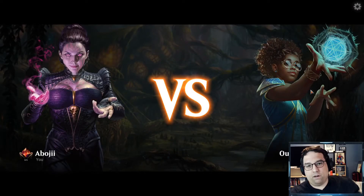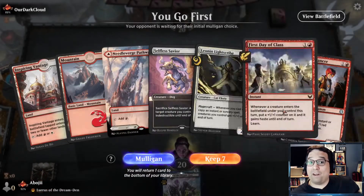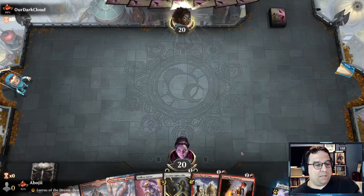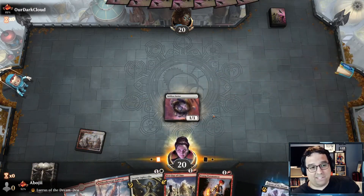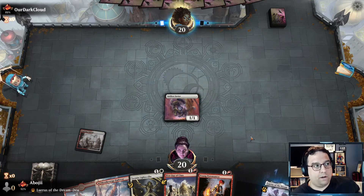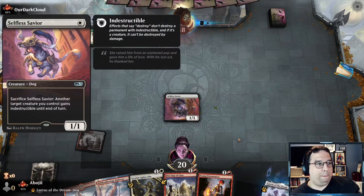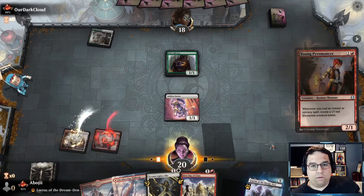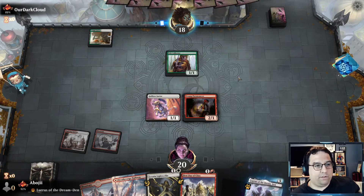Alright, Match 2 with our silly mega-prowess deck — trying to go super wide with First Day of Class and Young Pyromancer, exactly what we want to see. We'll keep it. We can lead on Selfless Savior and Leonin Lightscribe next turn — actually maybe Young Pyromancer next turn. Protection with the Savior is always good. Not a great draw but we go out with Young Pyromancer; I'm not attacking with Selfless Savior — too risky to trade it with the Pelt Collector.